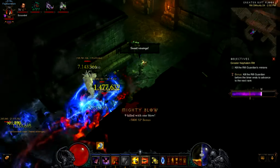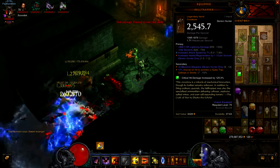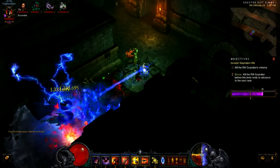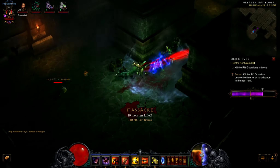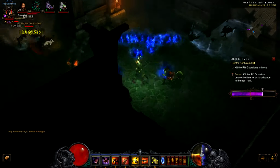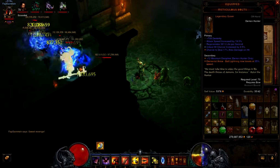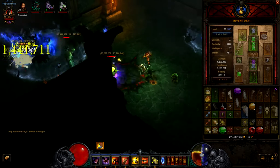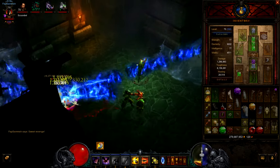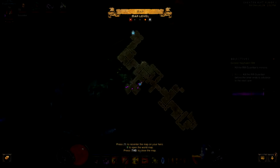As you can see, I'm using the Hell Trapper, so I get spike trap, caltrops, or a sentry. And the fact that I'm using Custom Engineering along with this just bolsters it so much more. Meticulous Bolts — Elemental Arrow charge — makes it travel at 35% of normal speed, that's why you see them hanging in the air right there.